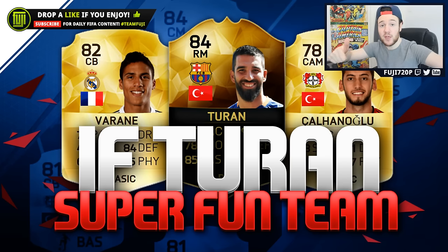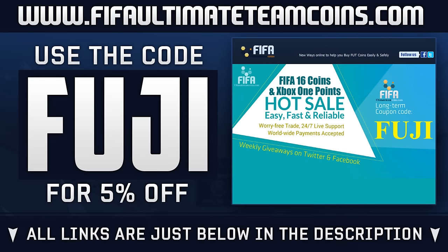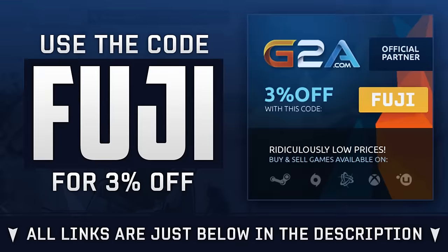If you enjoy my squads, drop a big thumbs up on the video. If you need Ultimate Team coins, head over to fifaultimatecoins.com — links below in the description, use the code FUJI for a discount. If you need game codes, head over to G2A and also use the code FUJI. But we're ready, let's have a look.